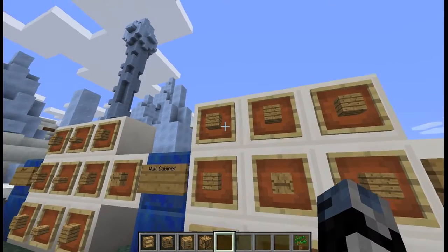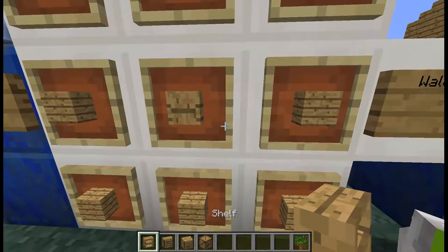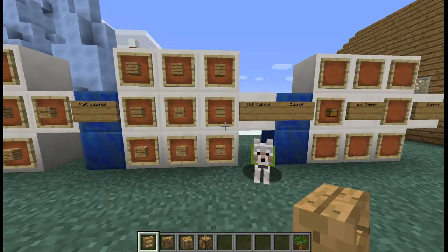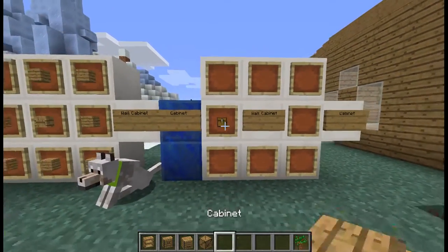The wall cabinet recipe is wooden planks all the way around with a shelf in the middle, and that makes the wall cabinet. Next up is the cabinet.